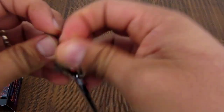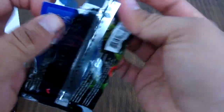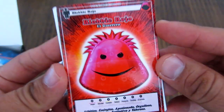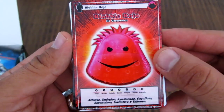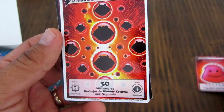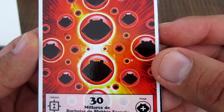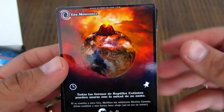Abrimos el primer sobre. Tiene su recortado. Acá hay un Blobby rojo — esta es una carta de Blobby esencia, una carta conocida: Blobby Esencia por 30. Y aquí hay una de las nuevas cartas ya.